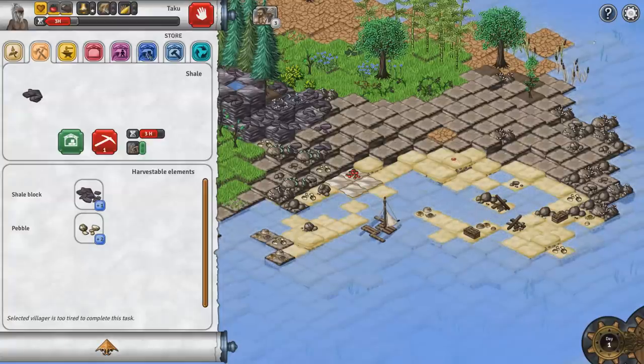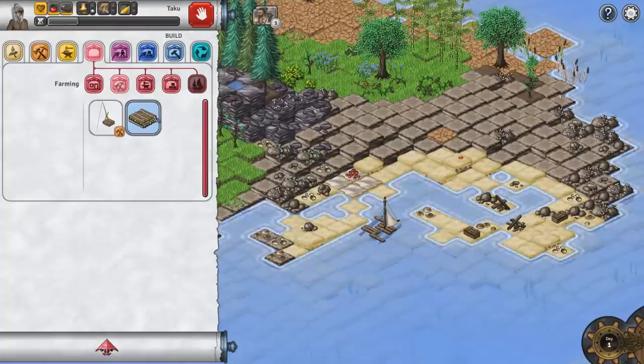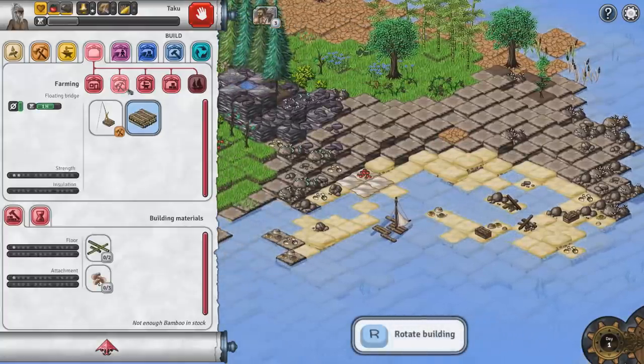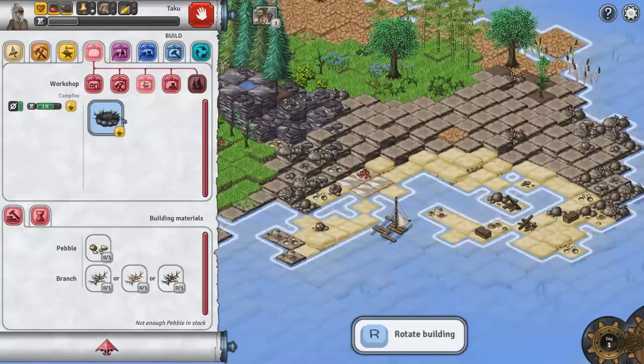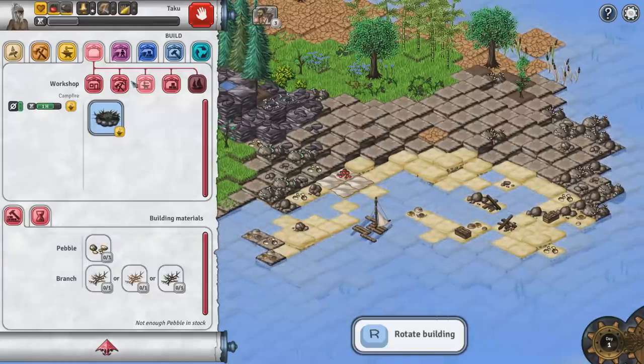Let's take a look at the building menu — that's what I'm most interested in. We have dwellings, we have farming. There's a floating bridge — that's kind of cool. We've got ourselves a campfire over here. It's probably a good idea to get that going, but it looks like we need branches and pebbles in order to make that happen.